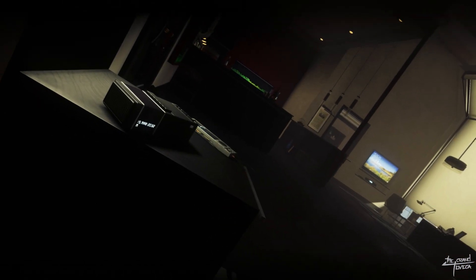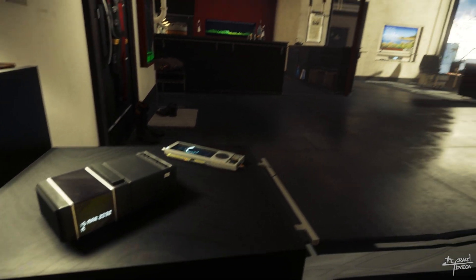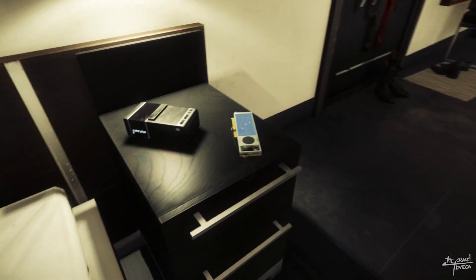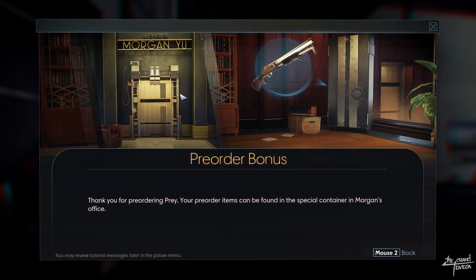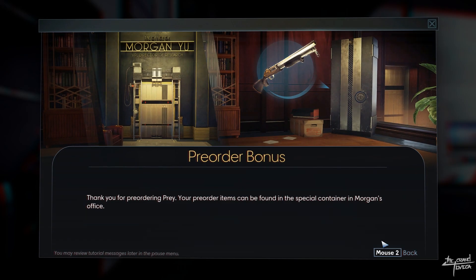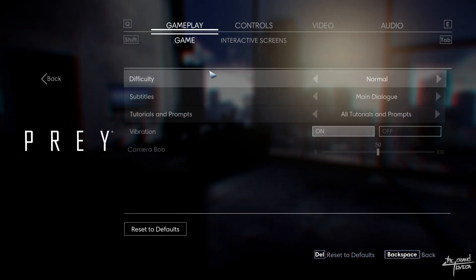We're playing this on PC — it's a Bethesda game so I'm praying the game runs good. I should have put the frame counter up but we're just gonna run it. I haven't adjusted any key bindings, this is my absolute first time touching the game. The only thing I've changed is the video settings — everything is maxed out on a GTX 980 Ti, i7 4790K, and 32 gigabytes of RAM.